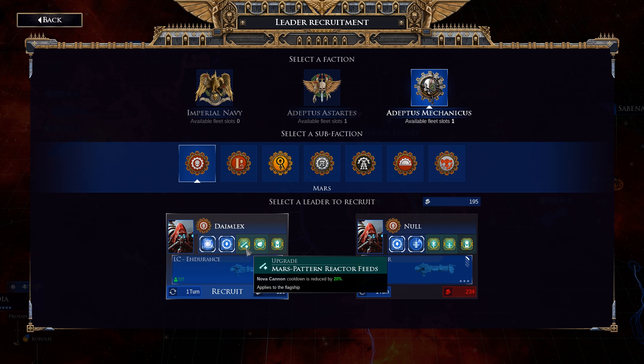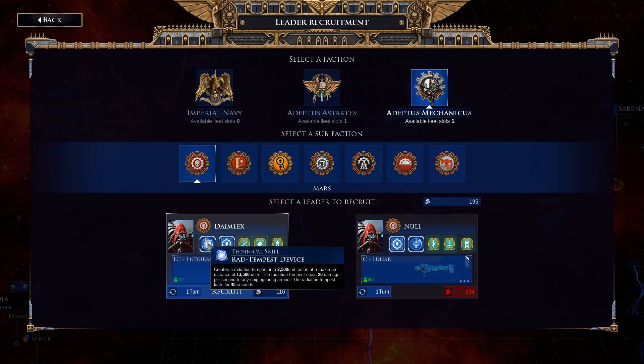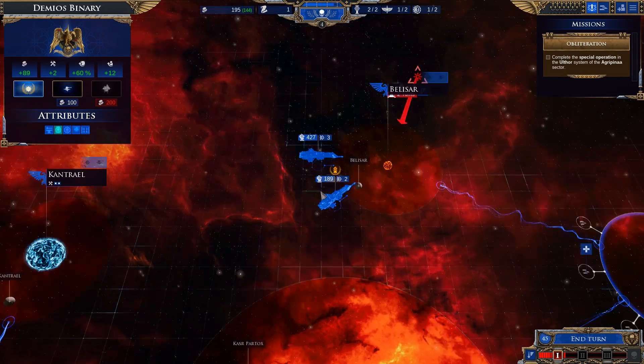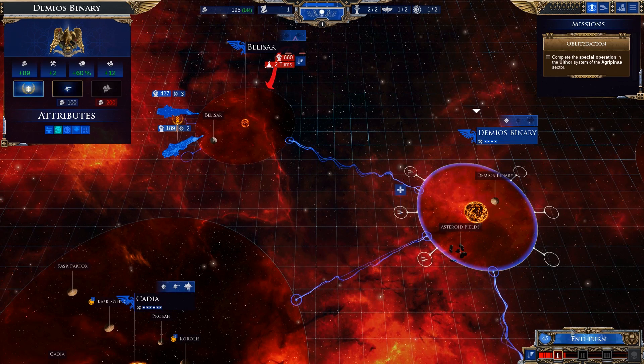If we have a look, you'll notice we've got someone here: Mars Pattern Reactor Feeds — Nova Cannon Cooldowns reduced by 20%. Oh, that's great, a Nova Cannon Cooldown reduction, you say? It's on a light cruiser that doesn't have a Nova Cannon. That's sucky. Either way, we're not touching that for now — we're just gonna hit next turn.